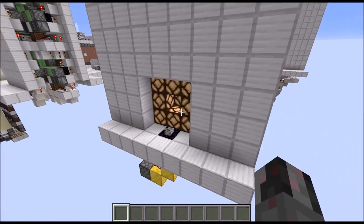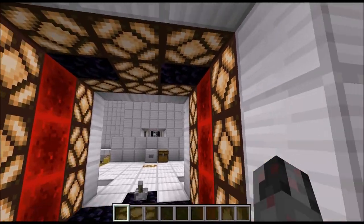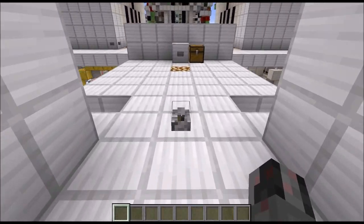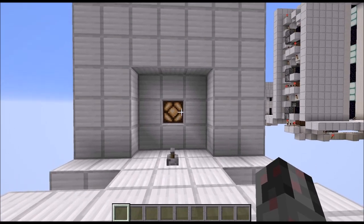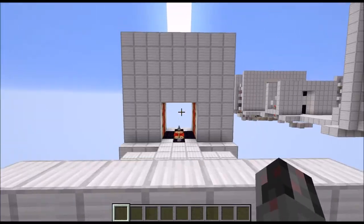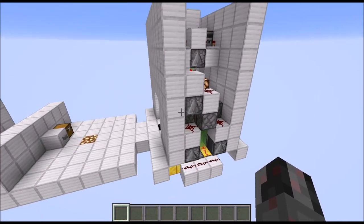Obviously it looks the same from the back side and can also be opened or closed from this side, and now we're back to this lit-up tunnel. Essentially this is a very fancy version of the always-on 3x3 double wood door which I showed you in the previous tutorial, and it's also a bit bigger due to the fact that I needed additional space to fit in the required redstone circuitry.